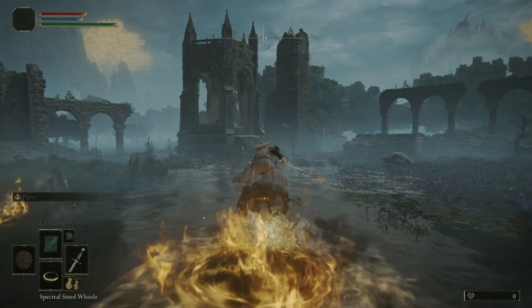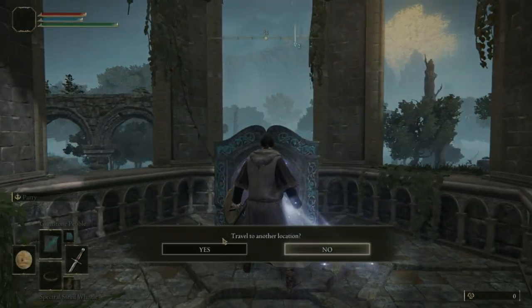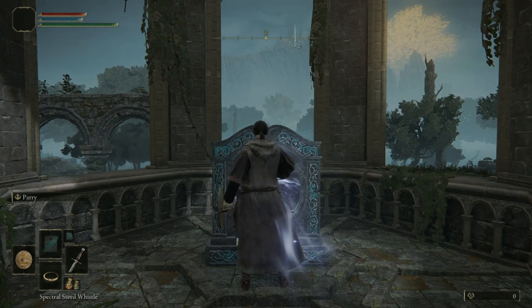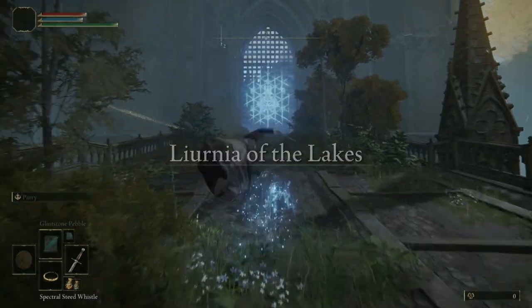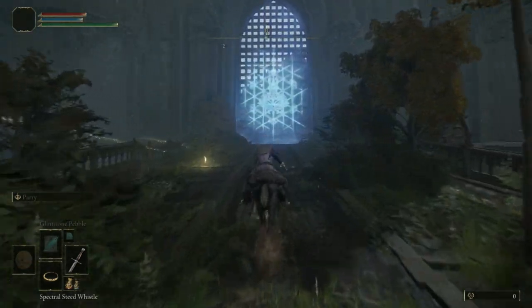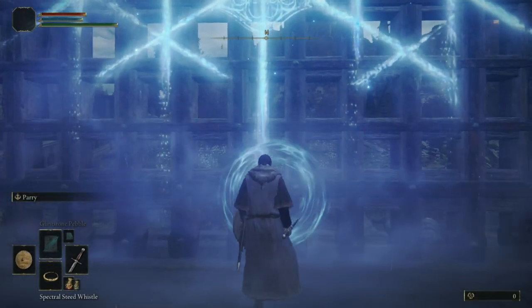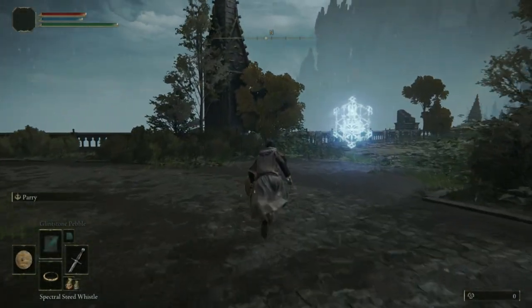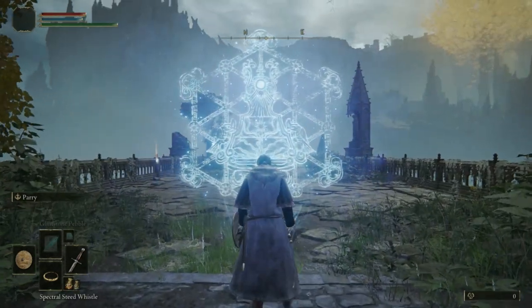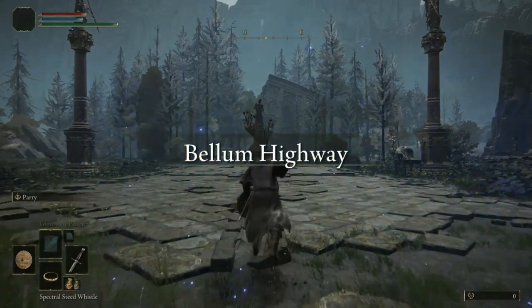We can then head forward and take this teleporter right here. When you do teleport it will take you directly to the academy. We are going to use the Glinstone Key so that we can then go through the first door. If you already have these items or possibly have already claimed the Lost Graces I just mentioned, then simply fast forward. Once you've gone through the doors you will then want to take the right side path. Interact with this symbol and we will end up at Bellum Highway.